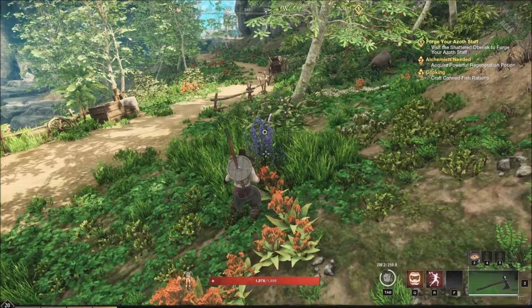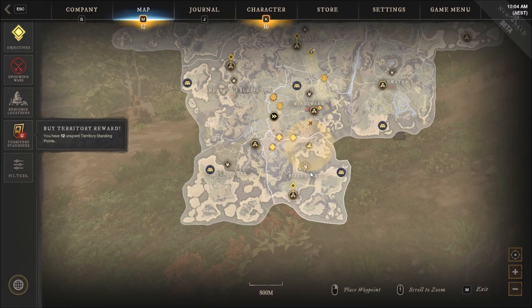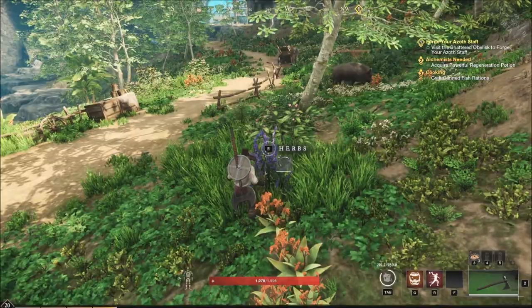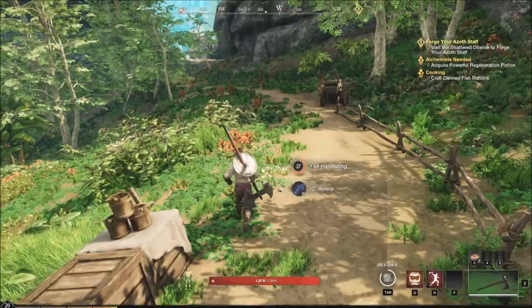Alright, how to get dill: go to the first light area and start harvesting herbs. It's a proc and it's quite rare, so just be patient. Just keep herbing in the first light area and you will get it.